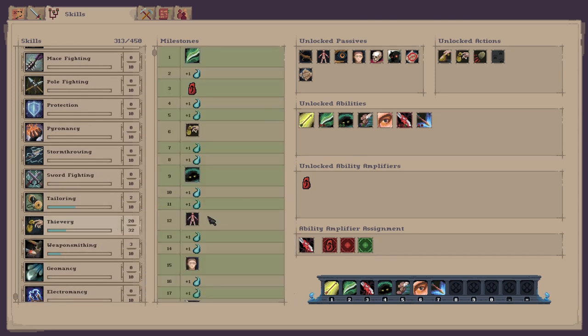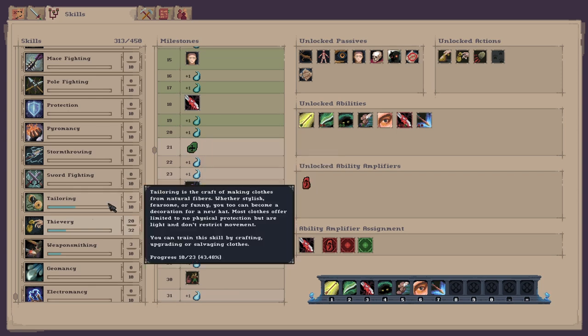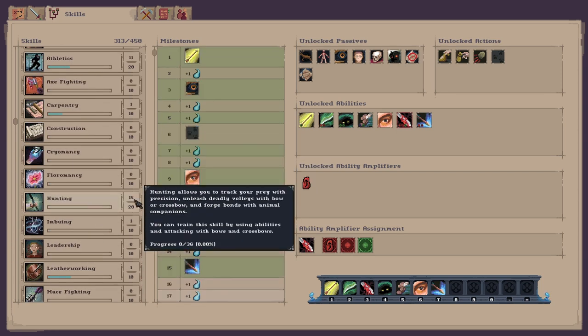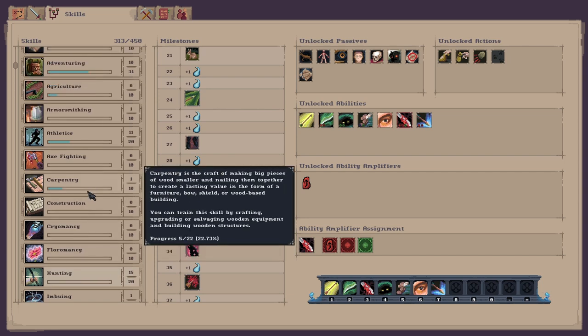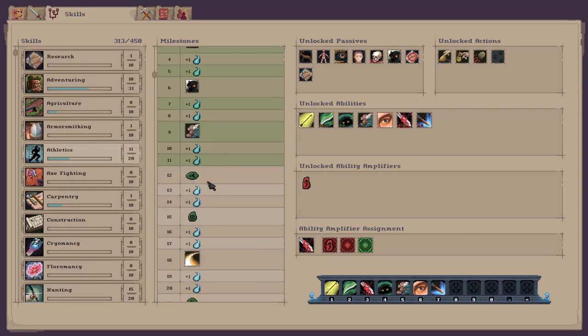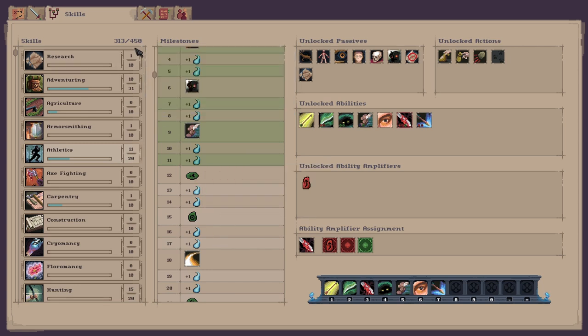So how are we looking — thievery I'm on level 20. I'm nearly there for the next one which is minus 0.2 on the quick. Hunting we're on level 15 — the next one is going to be reduced cooldown, analyze weakness. I do want to get up to the point where I can get an animal companion as well. Athletics I'm on level 11 — so movement speed reduces on the next one.